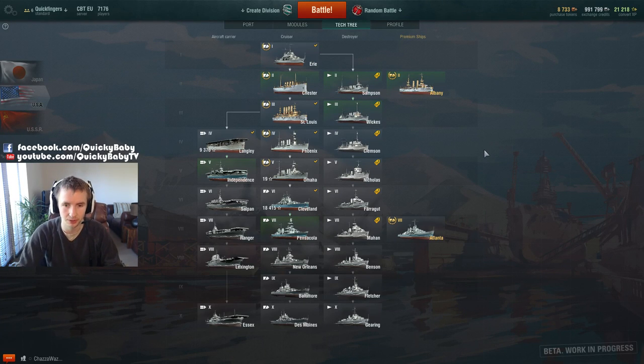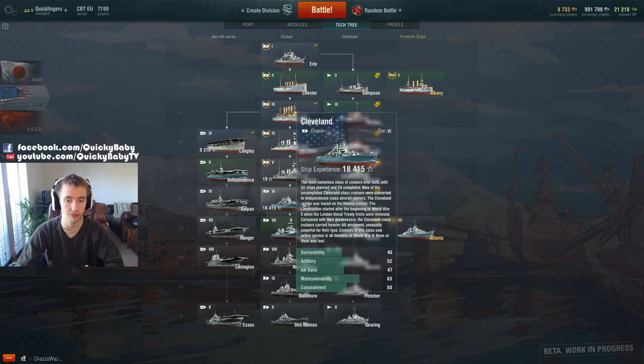Hey guys it's Quickie Baby and welcome back to World of Warships. This time we're going to be looking at the Cleveland, which is the tier 6 American cruiser.